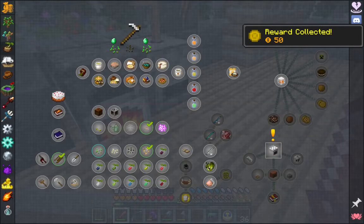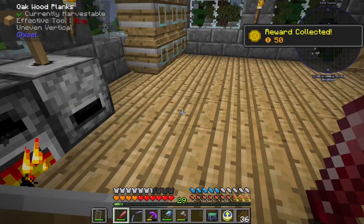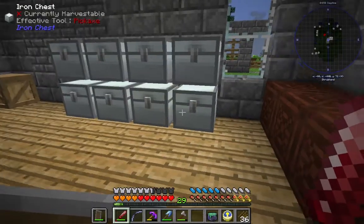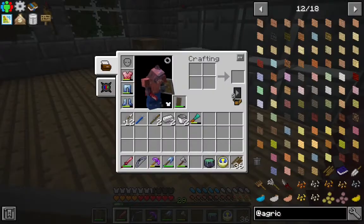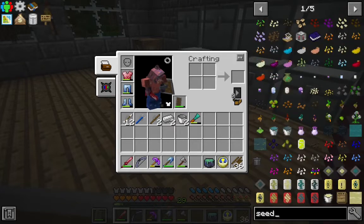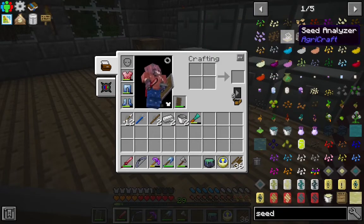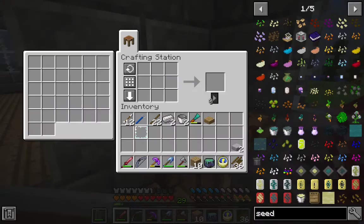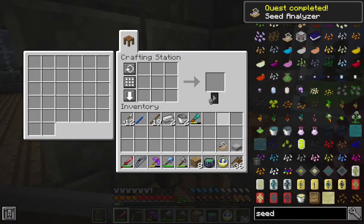What we want to do with these things — we're going to want a seed analyzer too. I thought I saw it. There it is — I want a seed analyzer. We'll need a smooth stone slab and a glass pane. Let's see if we can make this thing. Very nice.